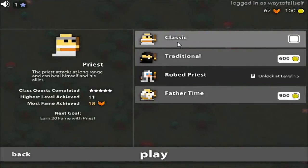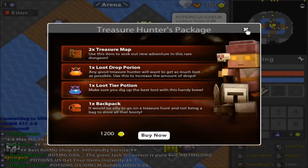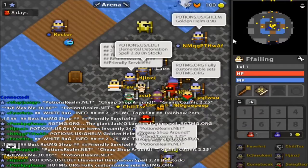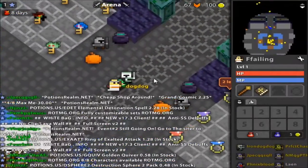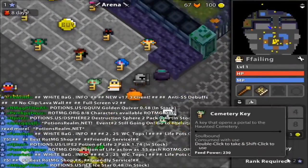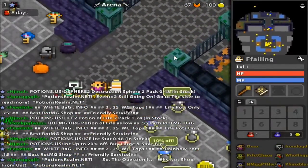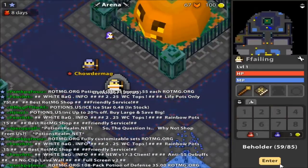We're gonna play a priest today—the classic priest, since I don't have the other skins. The last time I played a priest it went pretty well. The Nexus is a player hub area that wasn't in the browser version I was used to. Certain areas require rank, others require fame, but the Nexus is a big hub which unfortunately means you get a lot of trade spam.